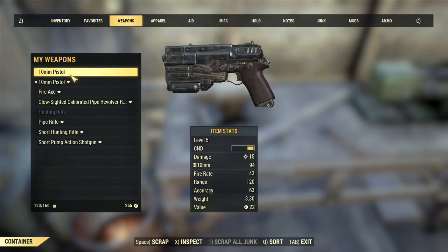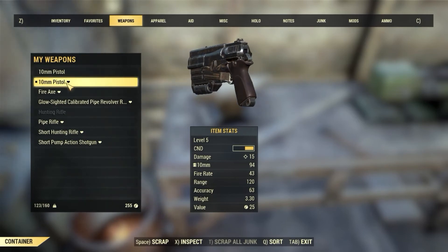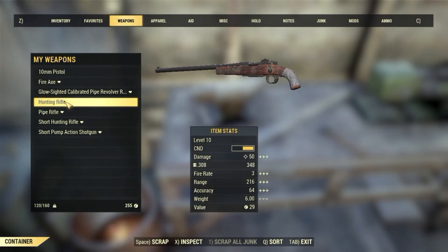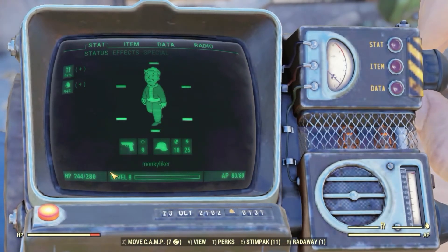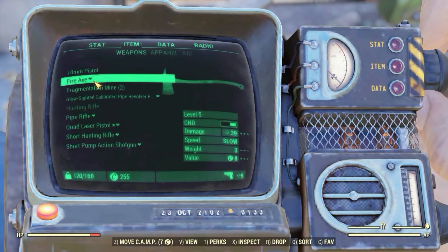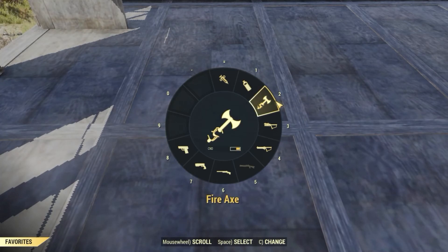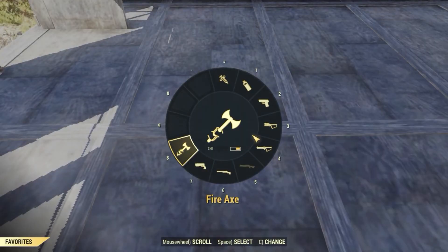I might keep this one, repair it, and scrap this one because it has better condition. Vicious Receiver — that's level 10. I am level 8. I'm going to take that off, take that off, put that back on, and put that back on. Now AR switched out.